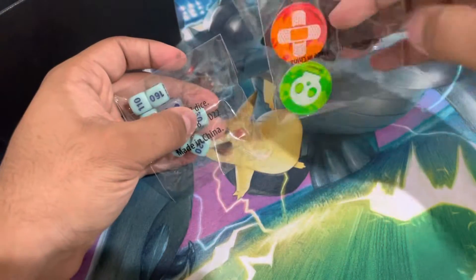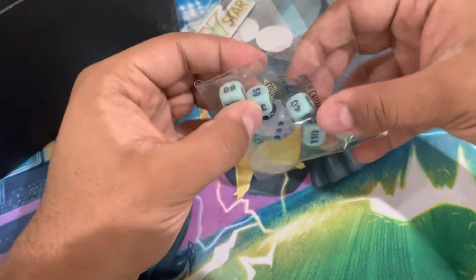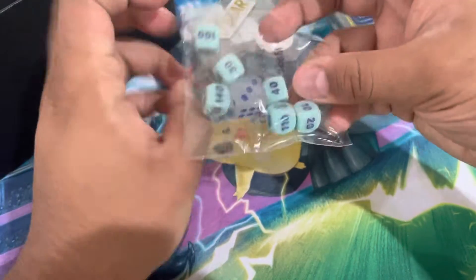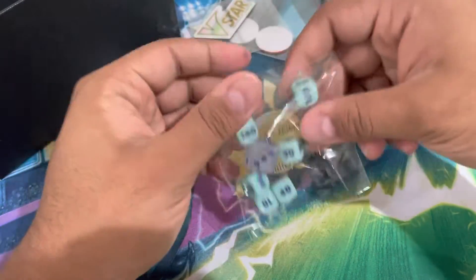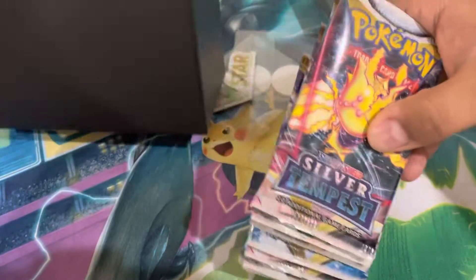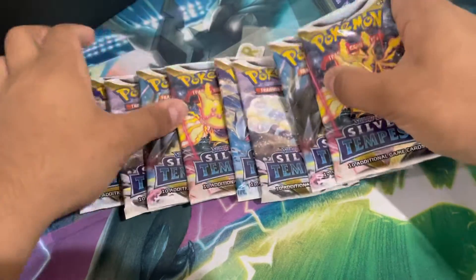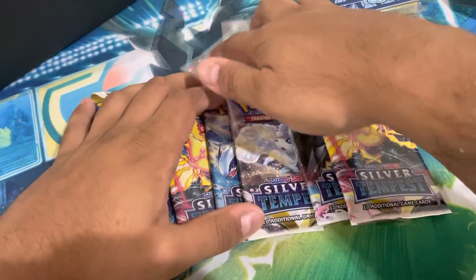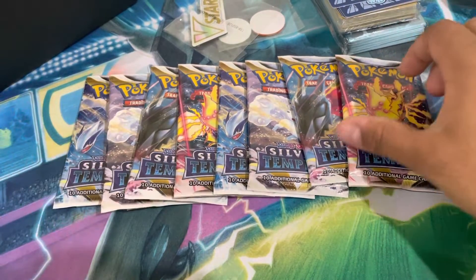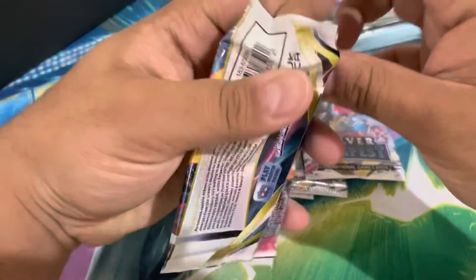A pack of sleeves — these are actually pretty nice, I like this color a lot. A brick of energies, standard to any Elite Trainer Box, plus counter markers and poison/burn markers, also standard. Then the dice — these are what people really like. This one's got a nice little symbol and the blue color, which I'm a huge fan of. And then for the juicy part: eight Silver Tempest booster packs. Pokemon Center exclusive ones usually have ten packs but are ten dollars more expensive.